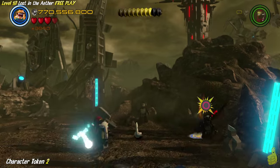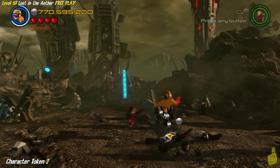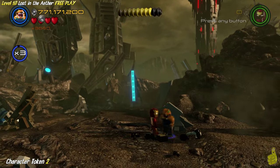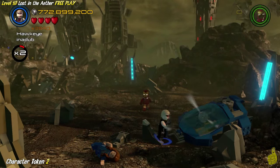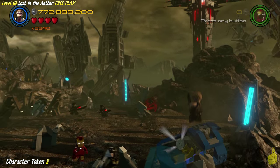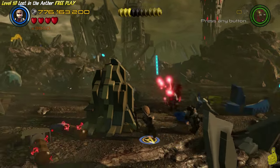We're going to make our way right around the right-hand side here. There are some of those blue glassy bricks that we need some sonar for - whether it's an arrow or whatever you've got, feel free to use it. We're going to use Hawkeye and his special sonar arrow. Get your own and destroy that glass, then go ahead and get in there and grab that character token, which happens to be the second one.